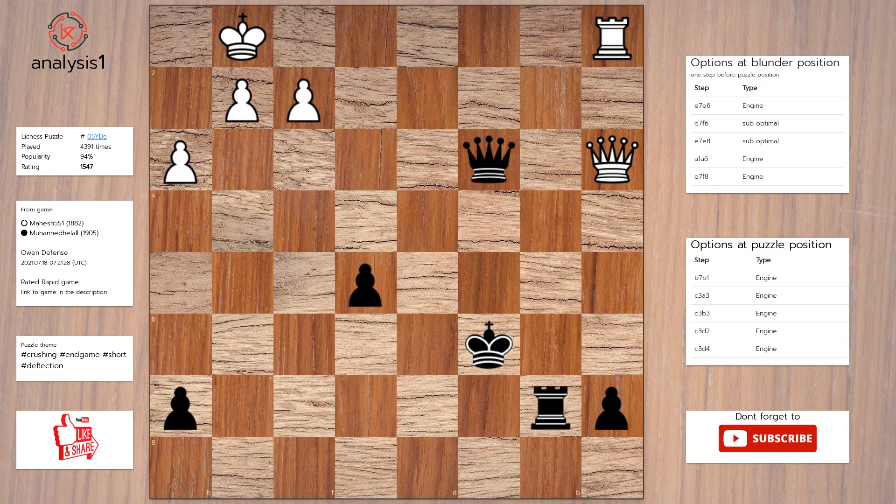Checks in this position are: rook to b1, check; queen to e1, check; queen to c1, check; queen takes rook, check.